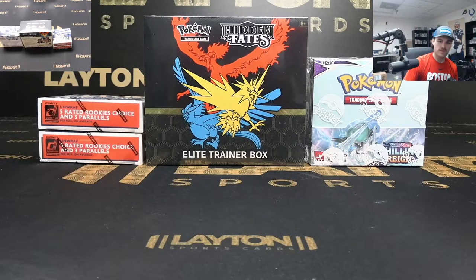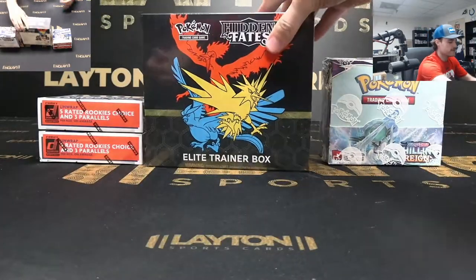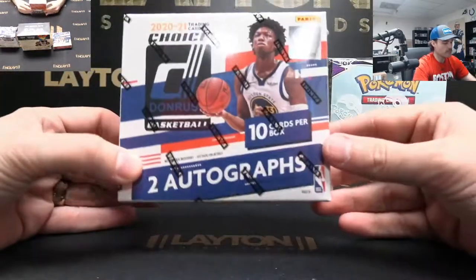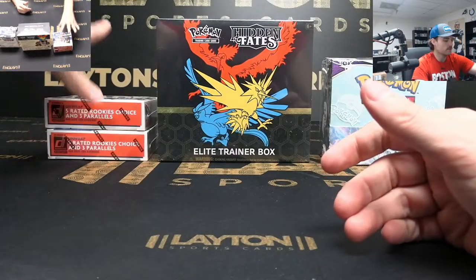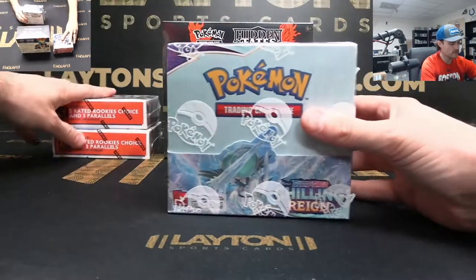Hey everyone, Forrest here with a four-box personal for Daniel W. Daniel's got a Chilling Rain Sword and Shield booster box, a Hidden Fates Elite Trainer Box, and two boxes of 2021 Panini Donruss Basketball Choice. I'm going to go right to left — we'll do the Pokemon first, starting with the Chilling Rain.